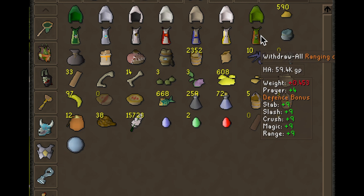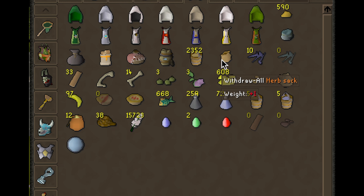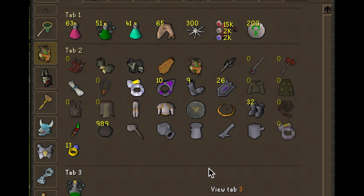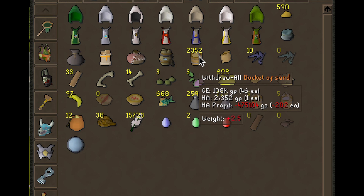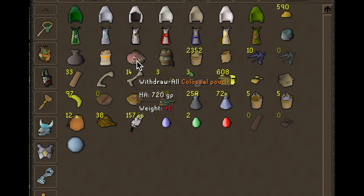The gem bag is fantastic for Slayer in combination with the herb sack — I bring both when I'm doing Slayer. These are my Slayer tab items. You just keep those open in your inventory, and if you get herbs or gems you can pick them up and they'll go straight into the bag. They hold quite a bit so you don't really have to worry about inventory space. I also have a lot of buckets of sand because of the Hand in the Sand quest — if you do that quest, you'll automatically have buckets of sand delivered to your bank daily, and over time those add up in value.